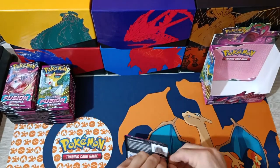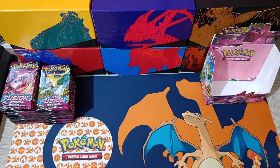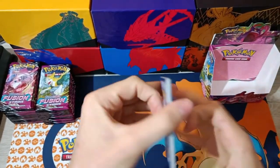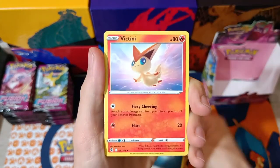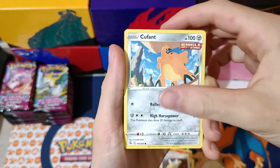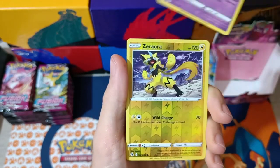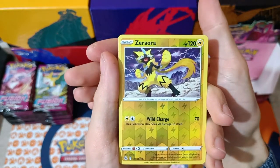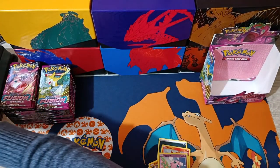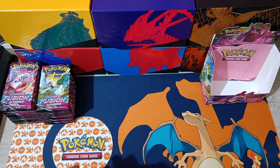Pack number two. We got Dark Energy, a Victini, Electric, a Dunsparce, Cufant, Impidimp, Snom, Onix, a Jigglypuff. We got a Reverse Rare. And we have Mirakudus Non-Holo. We got a Reverse Rare in pack number two. Let's continue.